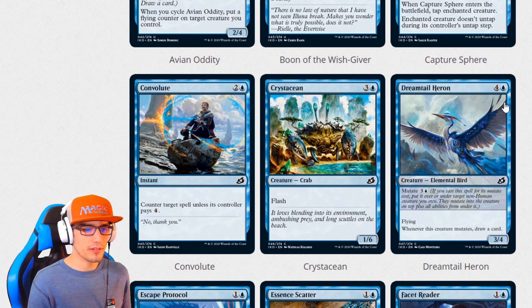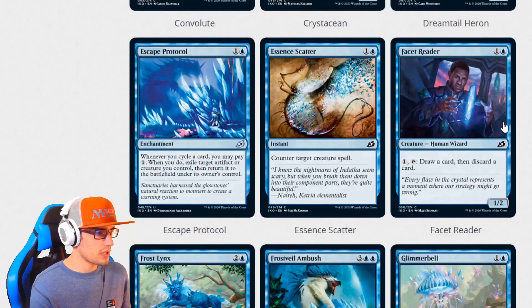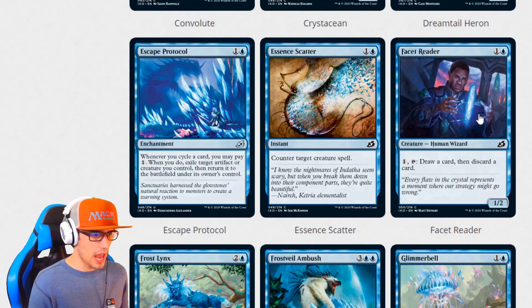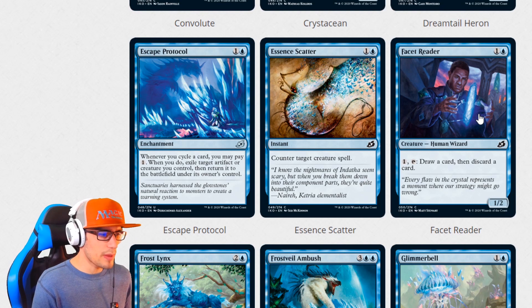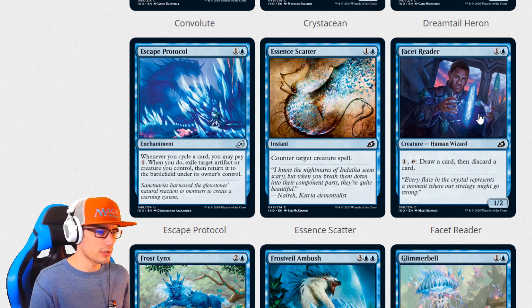Dreamtail Heroine for five is a 3-4 elemental bird with flying. Whenever this creature mutates for four, draw a card. We have Escape Protocol for two — an enchantment. Whenever you cycle a card, you may pay one. When you do, exile target artifact or creature you control, then return it to the battlefield under its owner's control. Essence Scatter for two is a reprint: counter target creature spell.